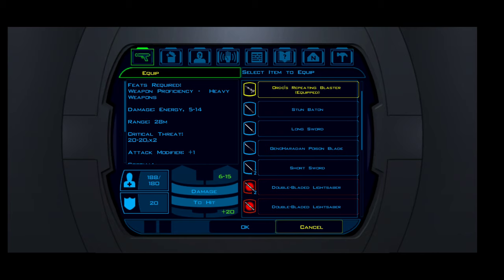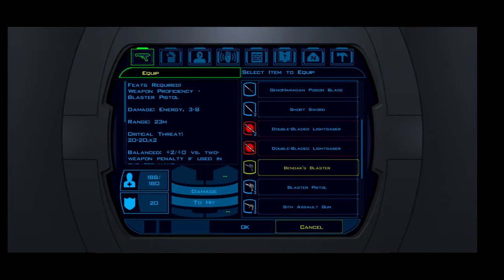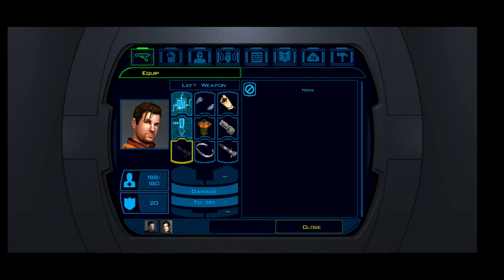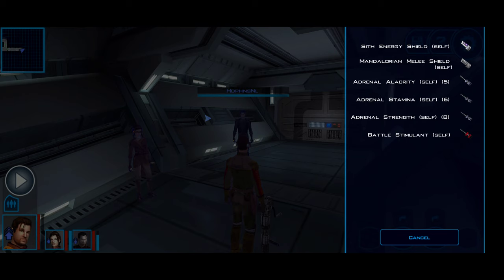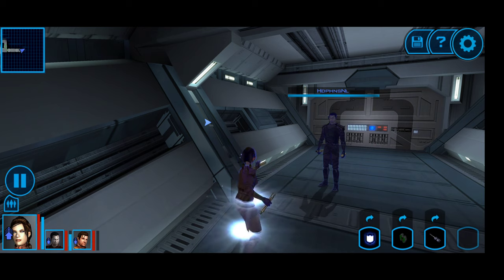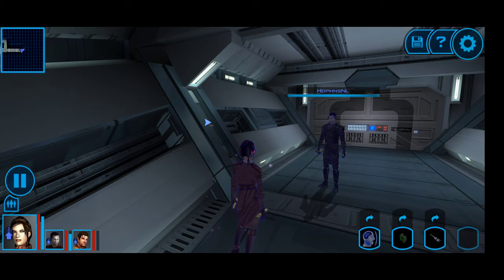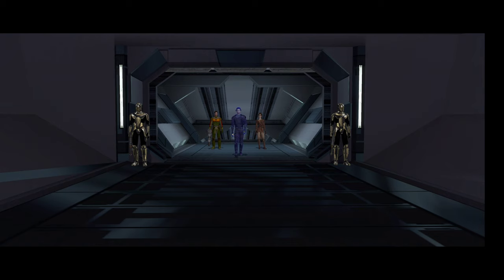I think I'm going to switch up Karth's weapon. I don't want a poison blade — let's do a Bendak Blaster and see if that helps him. Stamina. I'll have Bastila be Force Resistant and do a little bit of Force Armor. Save up, and now let's give that a shot to see if we can defeat these guys.